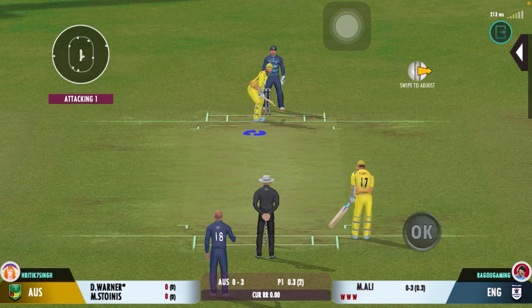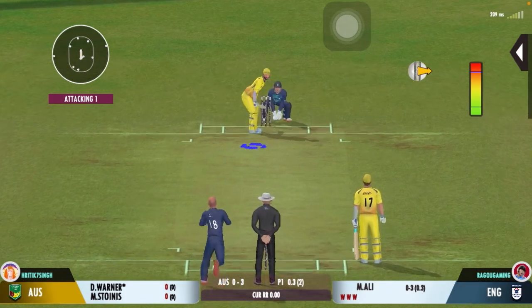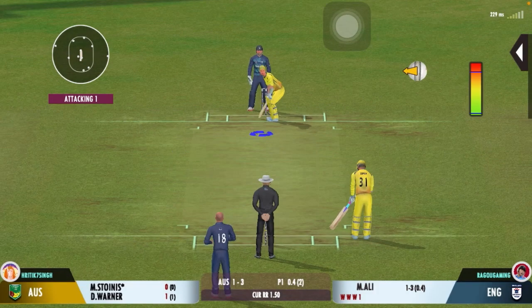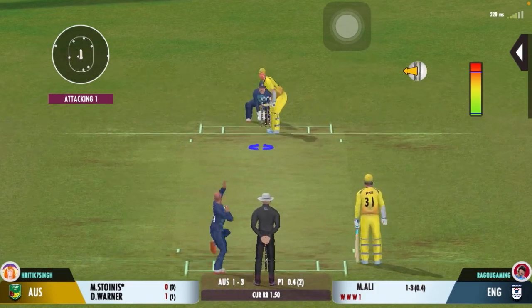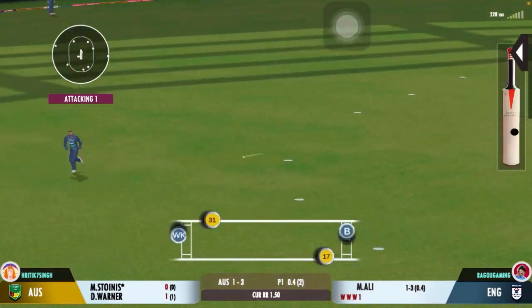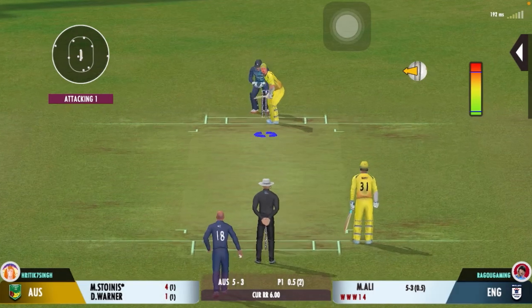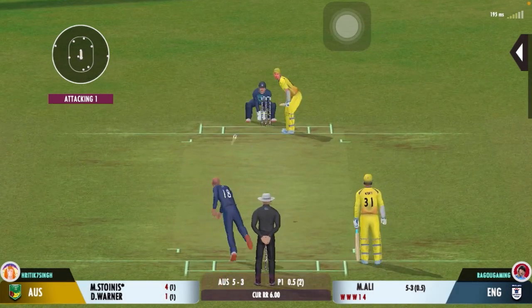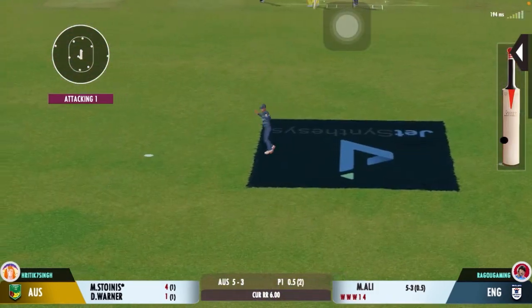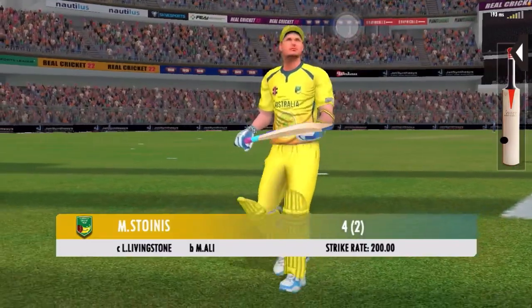Impressed by the field set by the captain, making the batsman play false shots. Well placed into the gap, possible too. You need to try and make them work really hard for each run — this kind of fielding effort is really not going to help them. Well bowled, that's a chaffer! Patson takes the long walk back to the pavilion.